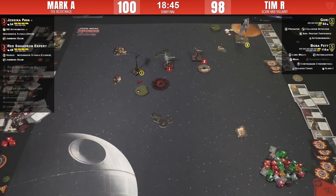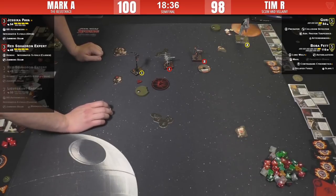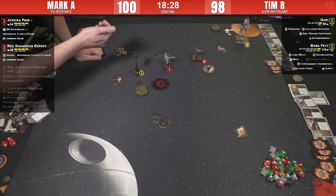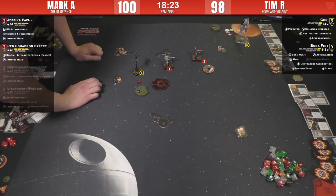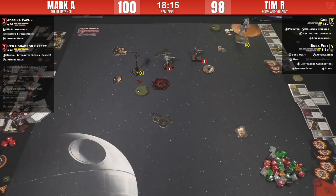After Guri shoots, it could be one off the board depending on dice variance. Pegging Guri down is going to be incredibly difficult now that Mark only has two ships. Honestly, if Boba and either the Red Squad or Jess get destroyed and you have one-health Guri versus a four-health X-Wing, I would probably take Guri. Tim is willing to trade Boba for either of those T-70s — he's still got an Afterburner charge and those bendy barrel rolls.